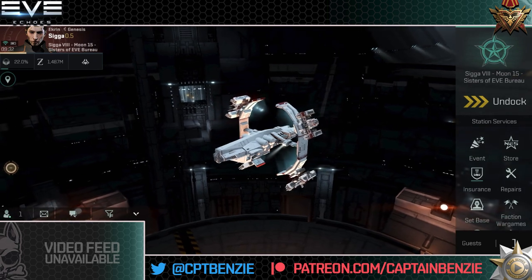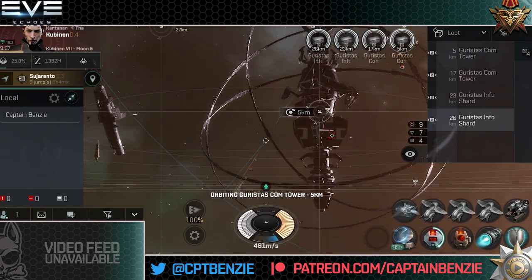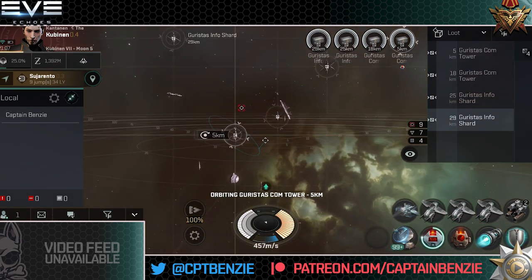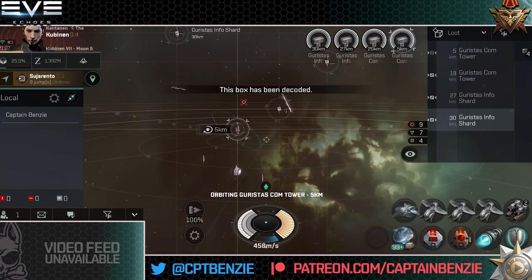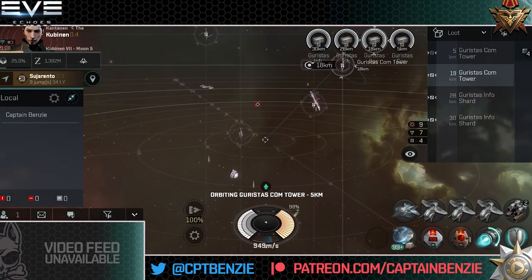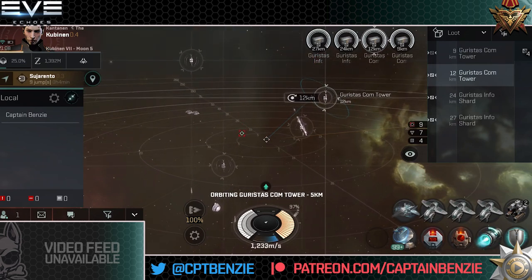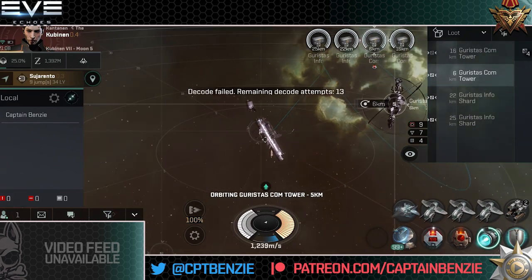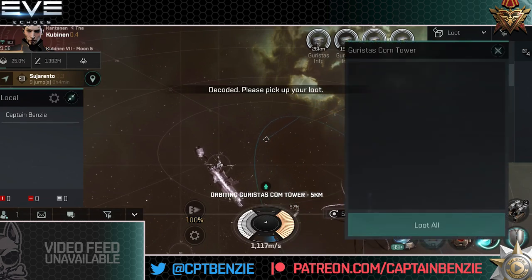In today's lesson we're going to be talking about how to get started on the exploration career. This is where you can fly around space — highsec, lowsec and nullsec — scan down various data and relic sites, and hack them open to claim their rewards which you would then sell on the market. This can be quite a lucrative career choice for new pilots; it can be fairly straightforward and risk-free in certain places and very high risk, high reward in others, giving you a lot of versatility.